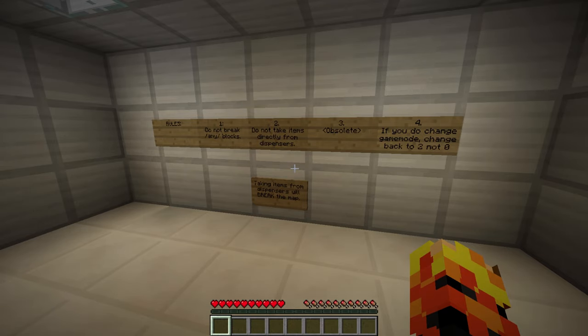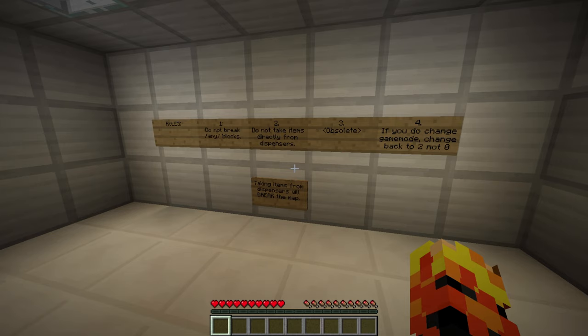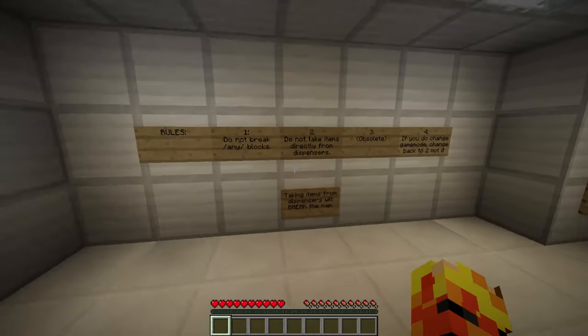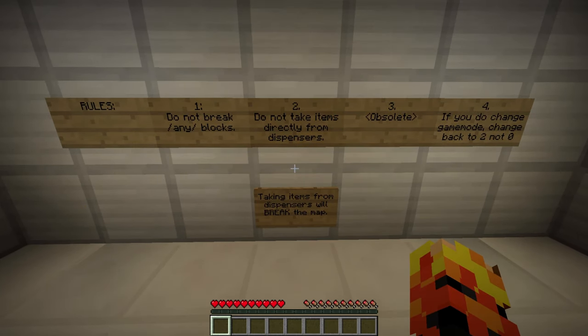Hello everybody and welcome back to another Minecraft adventure map. This time we're playing Atelier Facilities, which is another map by Army Stuntman, who you may remember did the easiest adventure map ever - the map I played in the last video. I think this is actually an older map, it's a prequel to that map, and contains a bit of backstory around the facility we were in at the end of the other map.